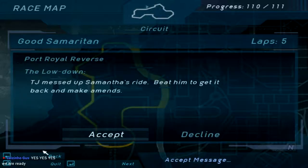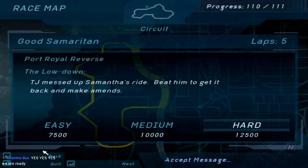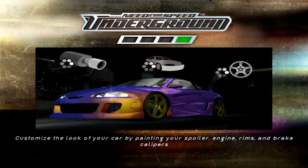Oh, it's TJ! TJ has Samantha's car. Wow, TJ — after all we've been through together, buddy. After all we've been through together, bruh. You're gonna take my girl Samantha's car? Come on now.